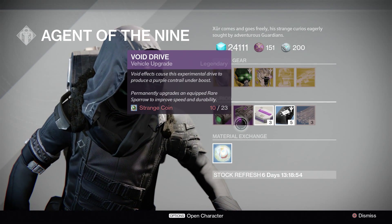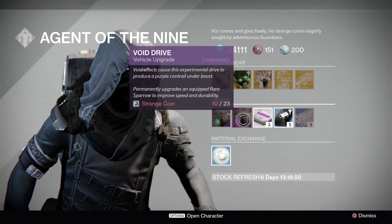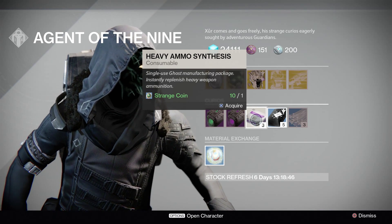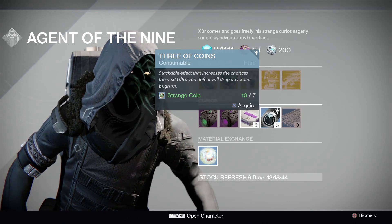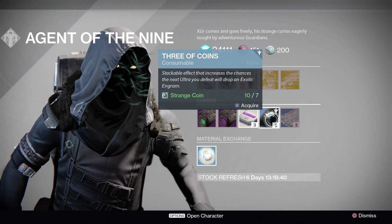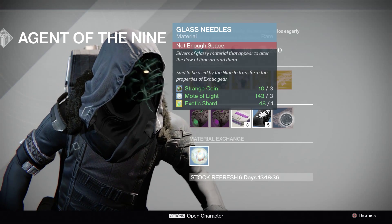We have the Emerald Coil and the Void Drive to upgrade those wonderful blue quality Rare Sparrows. The Heavy Ammo Synthesis, of which you get 3 for 1 Strange Coin. The 3 of Coins, which you get 5 of for 7 Strange Coins. And his new material, Glass Needles, which have not enough space.